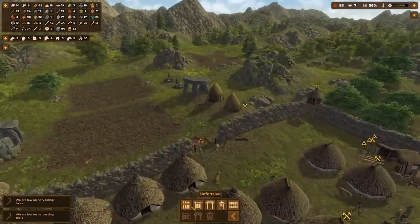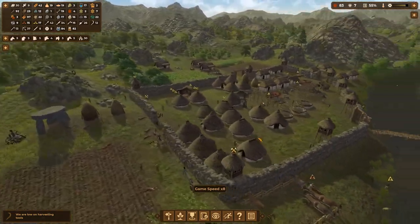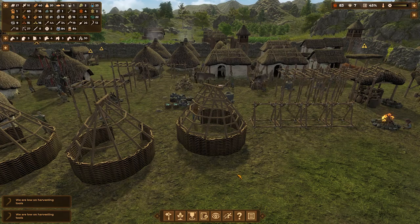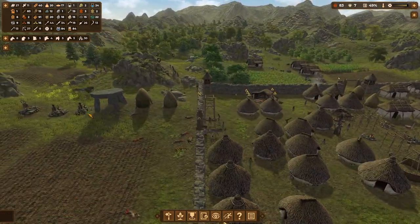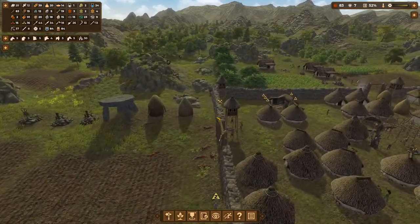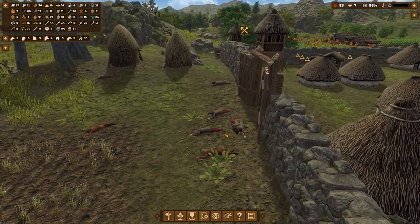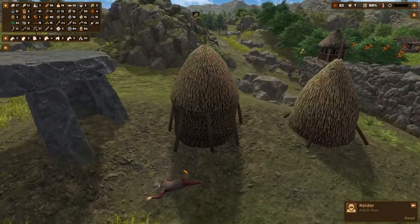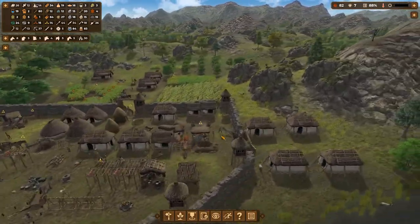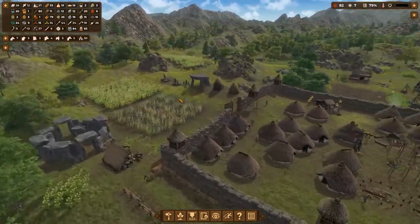Let's go ahead and get another watchtower. At least they attacked from this side and not the side that didn't have a wall finished. We must have gathered up their swords and stuff - yeah, they got their swords and shields. Are they in chain mail? It looks like weaving - I don't know what that is. It's definitely armor though. I wish we could take their armor.